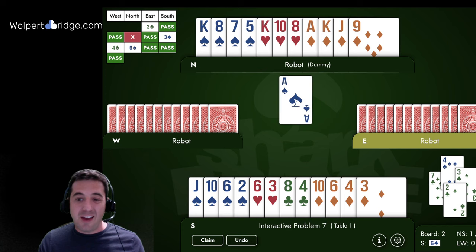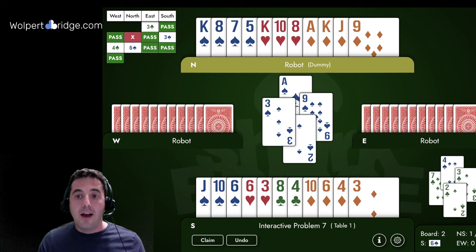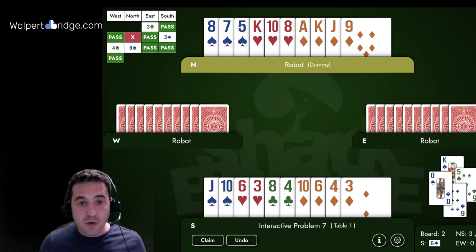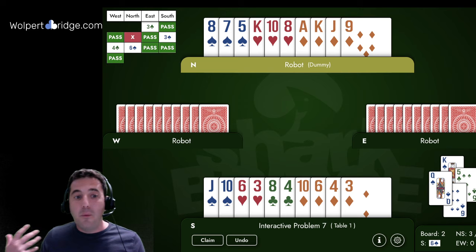We ruff trick one and play the ace of spades, hoping the queen falls — but it didn't. We cash the king of spades, and the queen — the 13th spade — falls. Now we have our way back to our hand. We have two red suits that both need to be finessed. We need both finesses to make this contract: we have a sure heart loser, we can't lose two hearts, and we can't lose any diamonds.